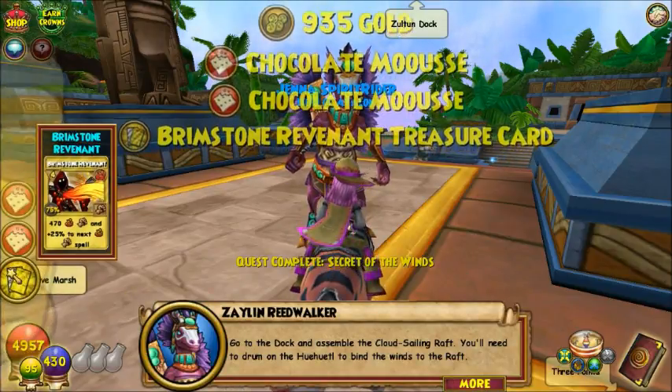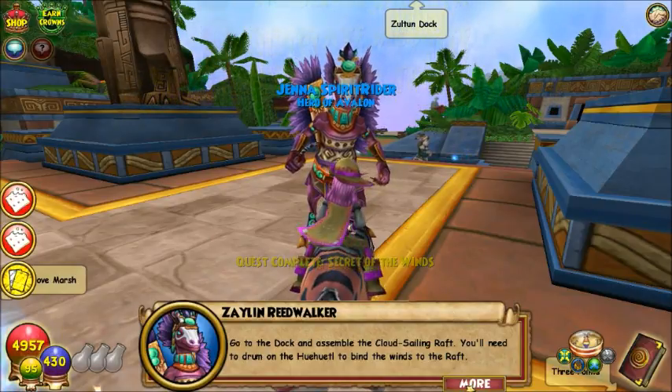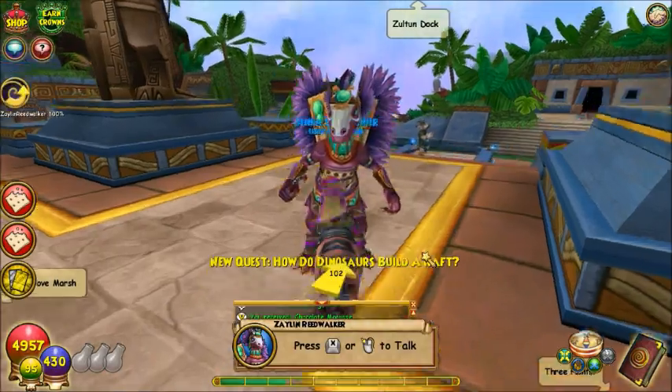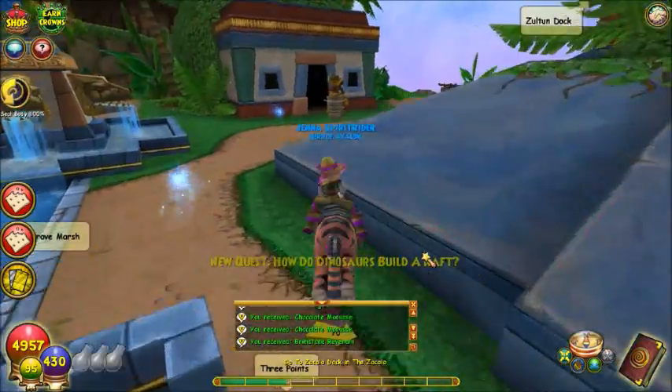Go to the dock and assemble the cloud sailing raft. You'll need to drum on the wewerdle to bind the winds to the raft. Once it is complete, let us know if it worked — this is our first time doing this. Of course it's your first time doing this.